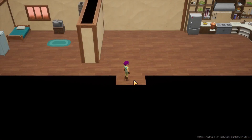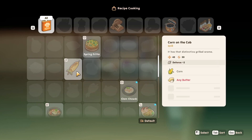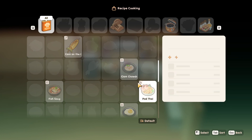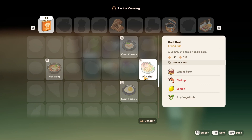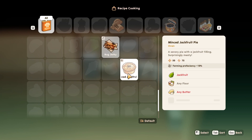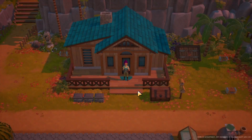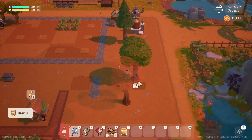Looking at what I can make with the new recipes: corn on the cob needs corn and any butter for defense, clam chowder needs any clam and any milk and gives diving proficiency, shrimp and lemon, minced jackfruit pie needs jackfruit and any butter for farming proficiency. I need to try and see how the proficiency buffs work — whether it's timed or something else entirely.